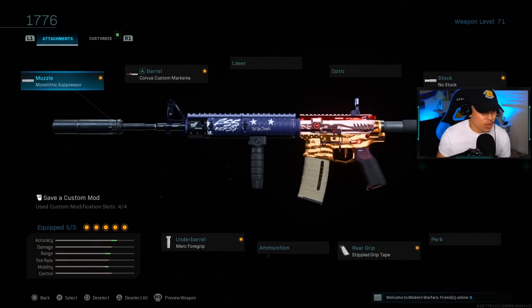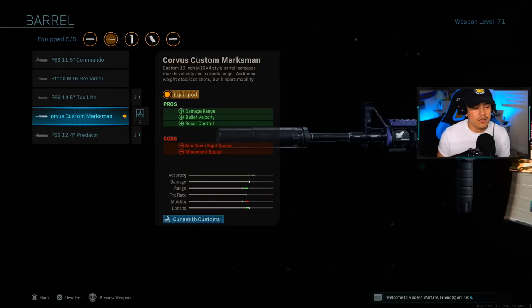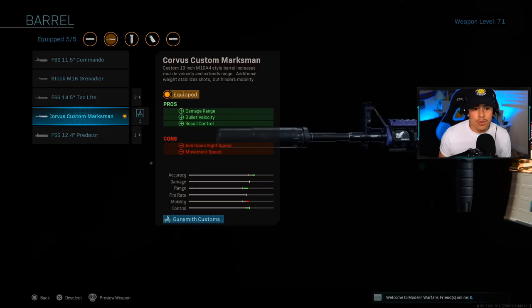Let's go over the class setup quickly. We're running the Monolith Suppressor — you already know why, stay as stealthy as possible, I do not want to be seen on the enemy compass. Now the barrel is the most important one here. It's going to be the Corvus Custom Marksman, which is the second best for damage range. The first would be the Stock M16 Grenade Launcher barrel, but that severely slows down your aim down sight speed and movement speed.